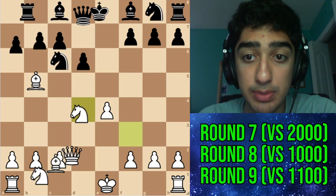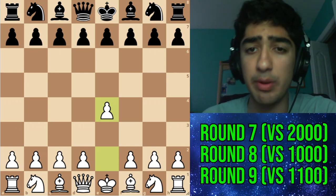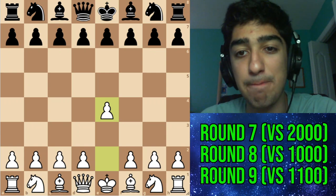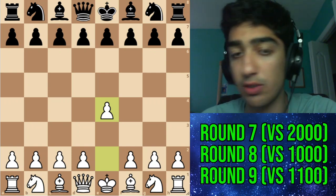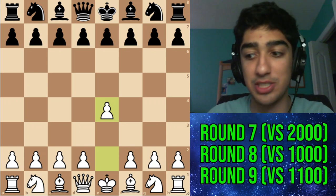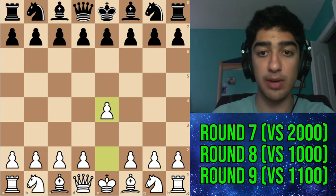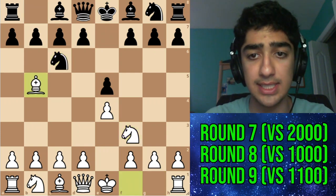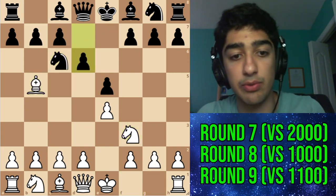Now let's go to round 8. This was a game against someone in the tournament who had lost all his previous games. I was really tired — not because round 7 was hard, since that was quite easy, but because we'd played a lot of games up to this point. He played e5, I played e4, knight c6, bishop b5, d6 — this is what lower rated players usually do against a Ruy Lopez.